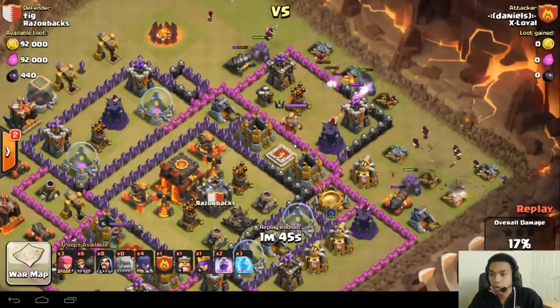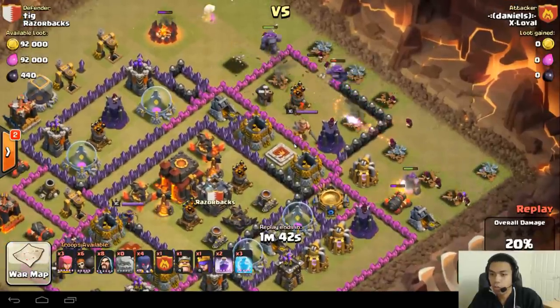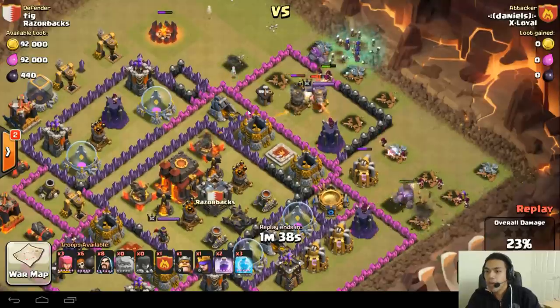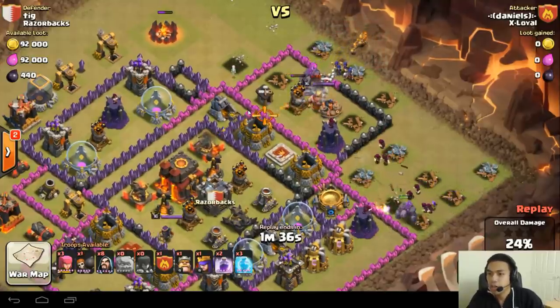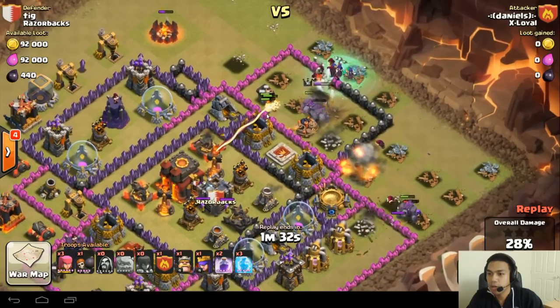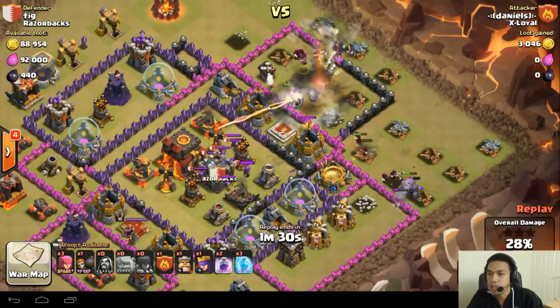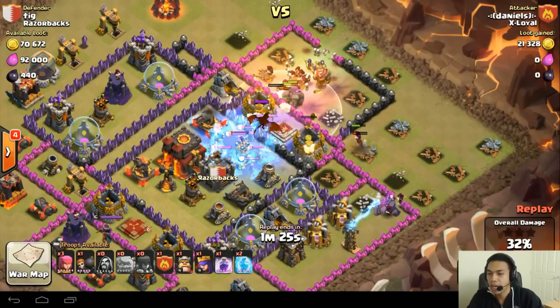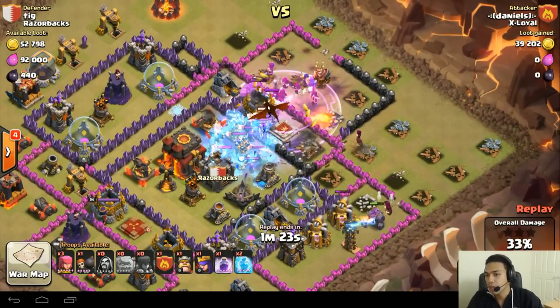Daniels is going for a left-center-right GoWiWi attack. He's done the right thing here — golems going out front, and fortunately he found a bit of those giant bombs. He's got two golems going down the center, which should help to tank the Clan Castle troops coming out.